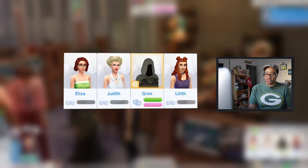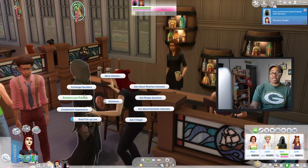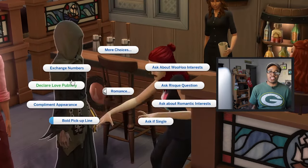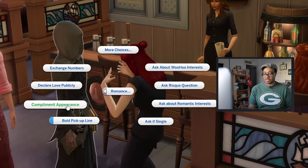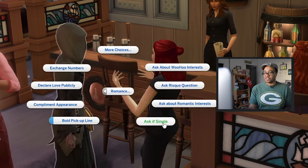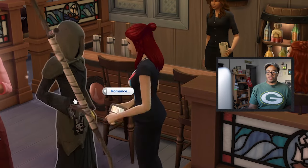So now what we can do is just check out some of the interactions. Now that they have their romance level up, you can tell right here the only thing that she's able to do is exchange numbers, declare love publicly, comment on their appearance, ask if single, offer a rose, flirt, and all that good stuff. So basically, we still are not able to have any type of woohoo, or kiss, passionate kiss, and stuff like that.